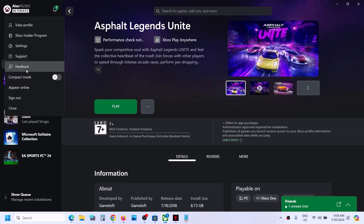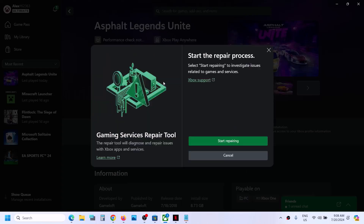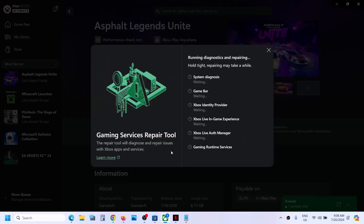Now on the top left here you can see a profile icon — click on it, then go to Support. Over here you can see the Gaming Services Repair Tool. Click on it, then click on Start Repairing and click Yes to allow, and let the repair complete.